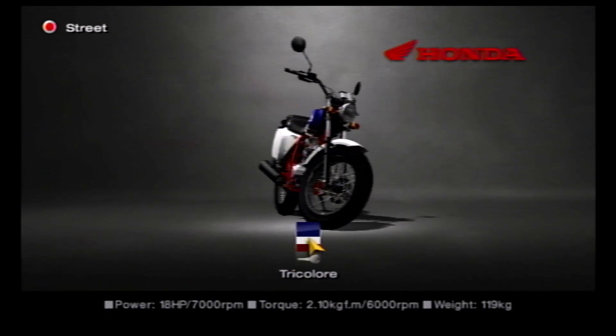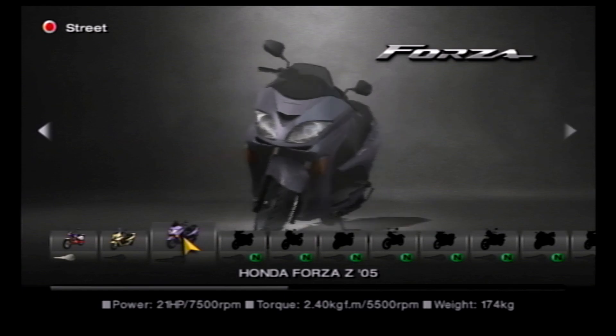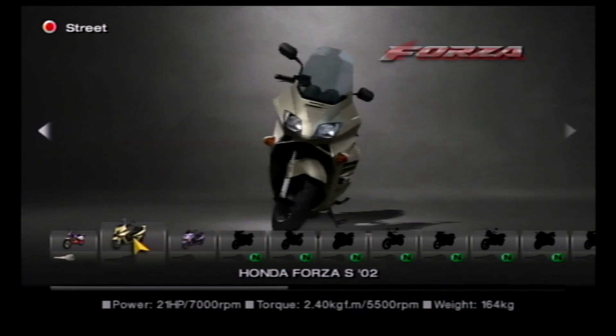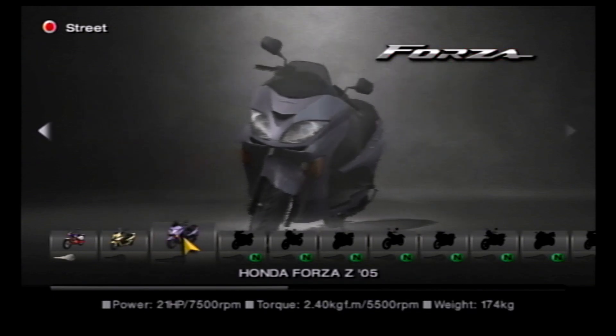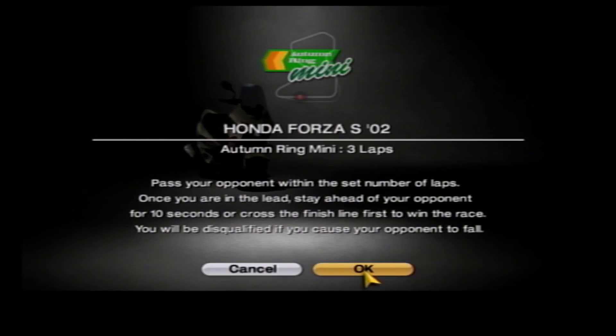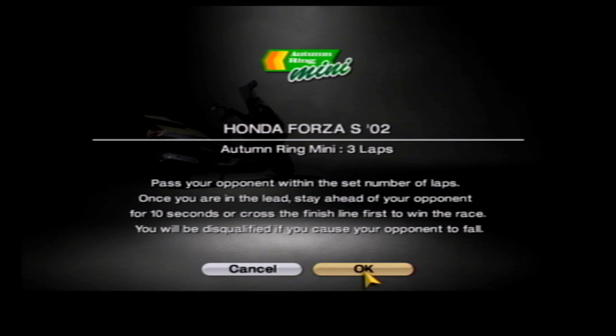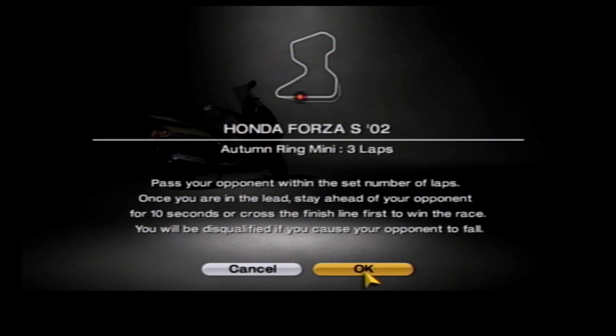We've already got the Honda FTR, so let's now move on to the Honda Forza, for which we have two models: the Honda Forza S and the Honda Forza Z. Let's begin by getting the Honda Forza S. As we begin this game at Autumn Ring Mini, you pass your opponent within the set number of laps. Once you are in the lead, stay ahead of your opponent for 10 seconds, or cross the finish line first to win the race. You will be disqualified if you cause your opponent to fall. That's pretty self-explanatory, but either way, let's get it on.